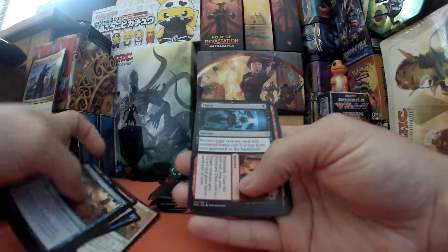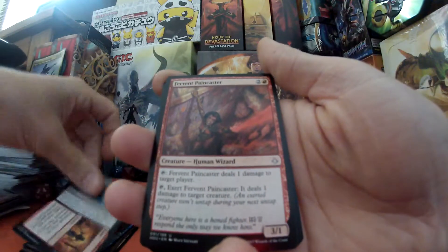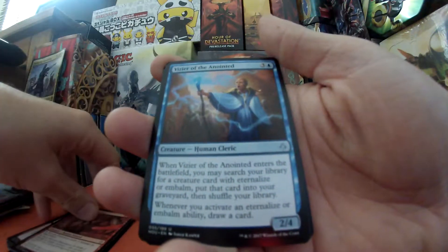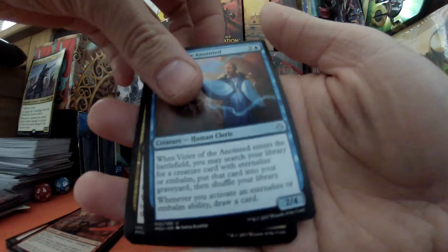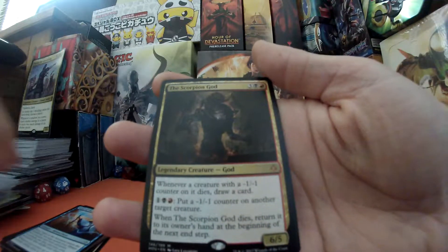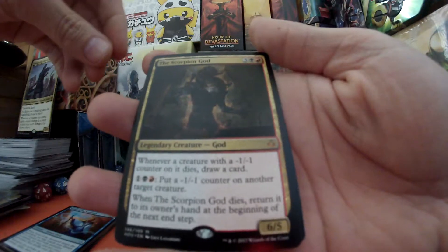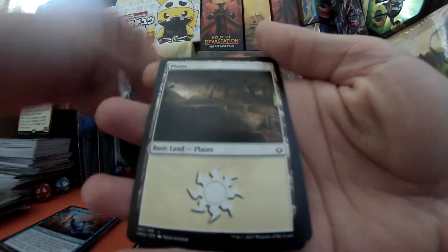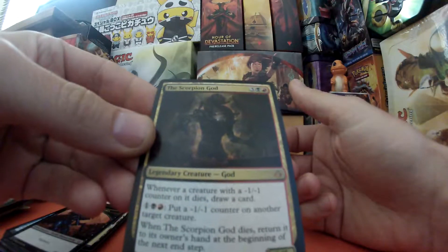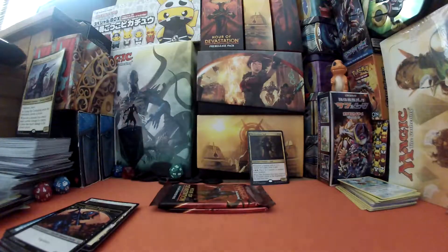Okay, we have Claim to Fame as our first uncommon. We have Fervent Pain Caster, Vizier of the Anointed — nice! Yes! We got a Scorpion God — excellent! That is our mythic. We also got a plains and a token. I haven't got one of those yet — that is fantastic. One Scorpion God, I'm happy with that.